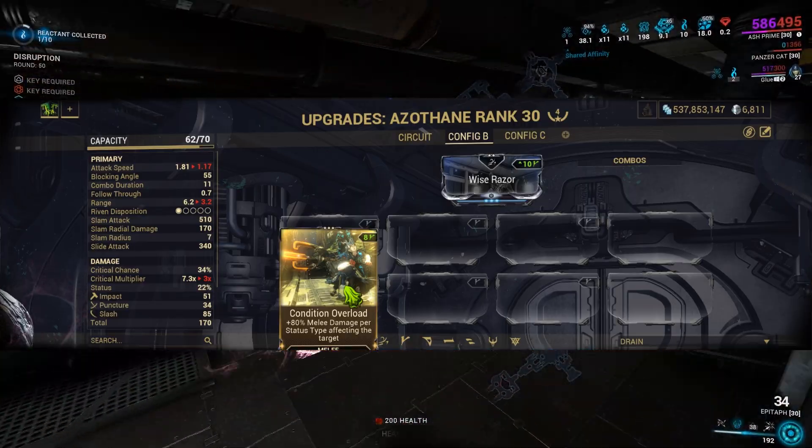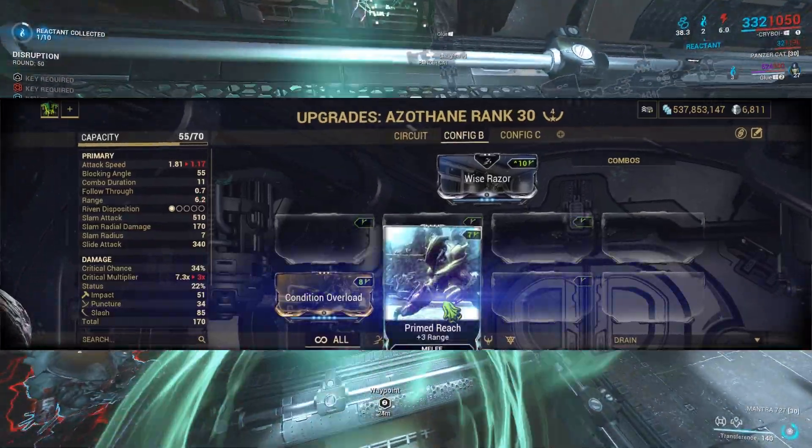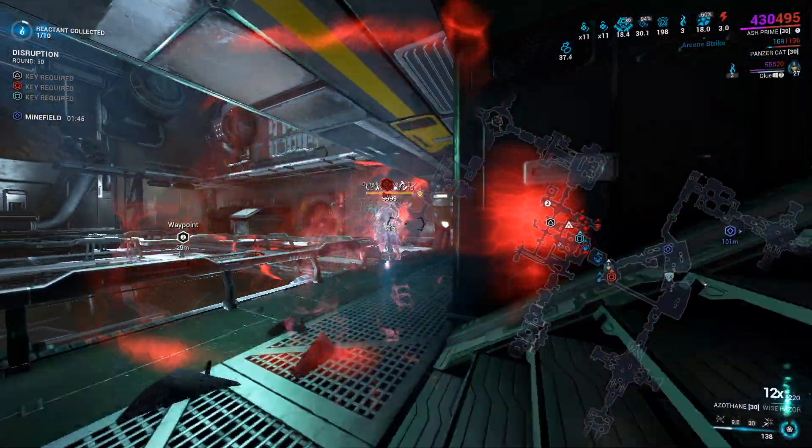As we primer the enemies, for my build I modded Conditional Overload. To make headshots easier during EV attack combos, I modded Prime Reach. Additionally, since the second swing of the EV combo does a dash forward, you don't want to start the animation in the body of the Demolist.